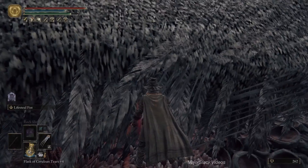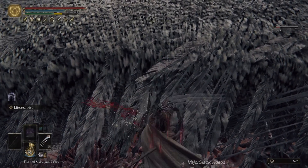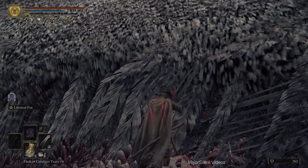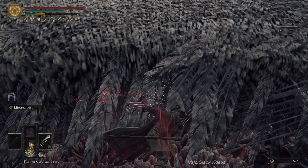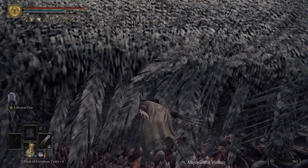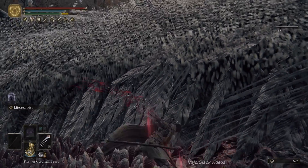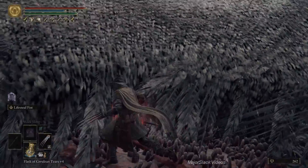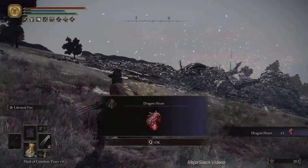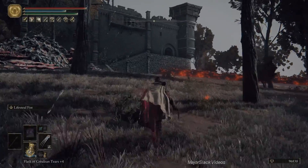Okay, it's getting pretty close to the point where we should take our Gold-Pickled Fowl Foot. This will last for three minutes so we've got to kill him within the next three minutes, which is highly likely. This will give us 5% more runes. There we go - a little more - and that's it. Watch the bottom right corner of the screen: 64,000 plus a bonus 30,000 for a total of 90,000 runes. Cha-ching!